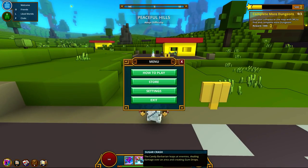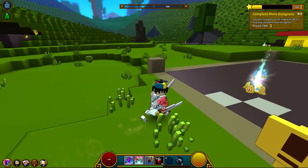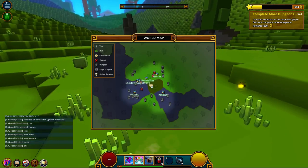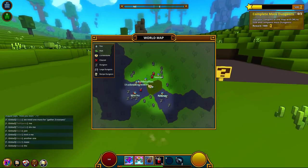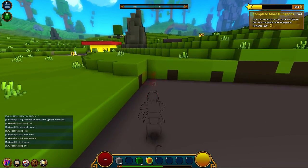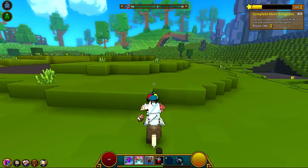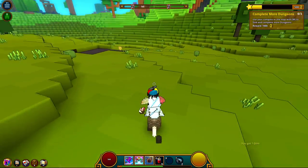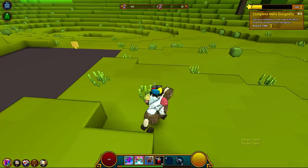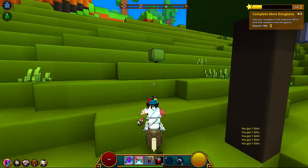We do have a new ability down here — Sugar Crash. The Sugar Crash leap sets enemies dealing damage over an area and creating gumdrops. That is so cool. We need to find places to go — basically any type of dungeon area. There's one over here, I guess we can go there. We need to remember not to go in build mode all the time. You can actually break these open just by running into them — that's kind of cool.